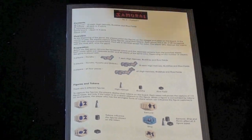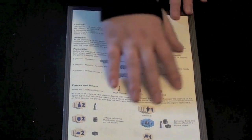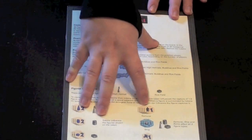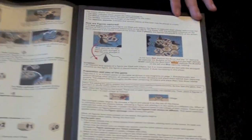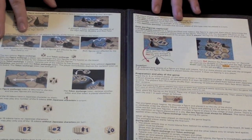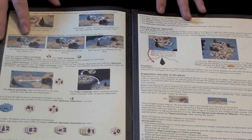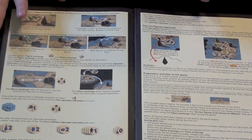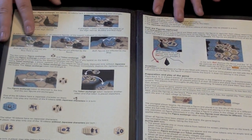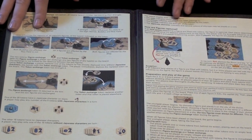So the first thing you get is a nice full-color rulebook. It's well laid out — you can see all the pieces indicated at the bottom, a layout of the map, and there are examples of play on the inside. It covers pretty much every scenario. I've never really had any problem interpreting this rulebook, and you can learn it from one good read-through. It's a very simple game, so this rulebook, while short, fully covers everything you need to know.